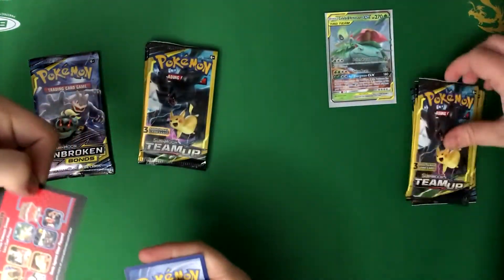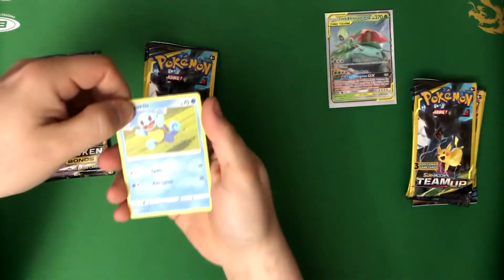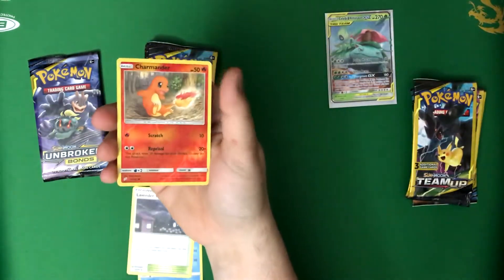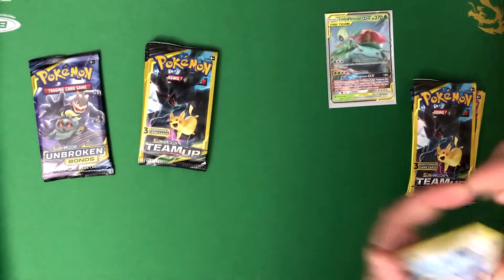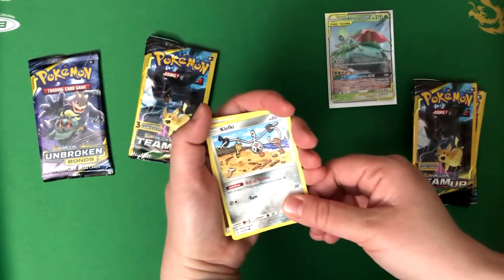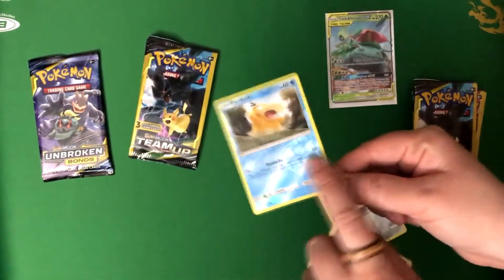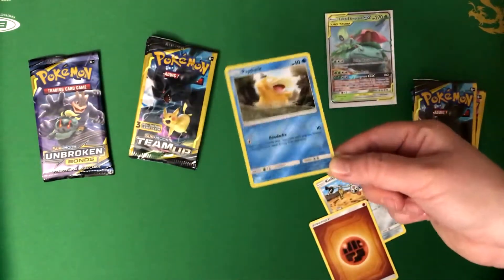And it's a Frisbee. Squirtle, my little man. Lavender Town, ooky spooky. And then a Charmander Reverse Holo. I like that one. Me too. Two starters, one pack. I've got a Klefki — the key ring Pokemon. Ooh, Reverse Holo Psyduck. I like the Psyduck. I like the way the Reverse Holo Water types look. They look neat. They do.